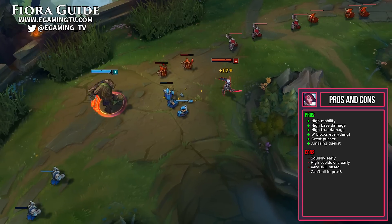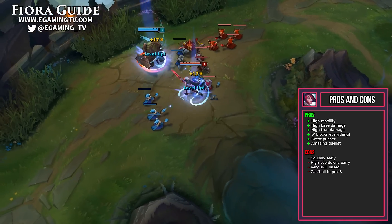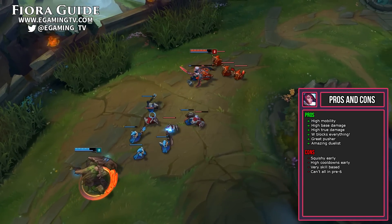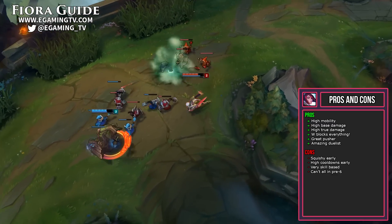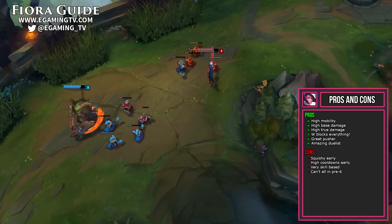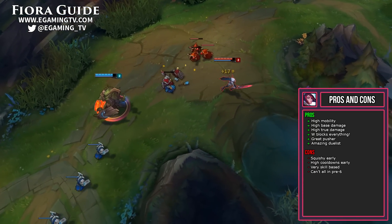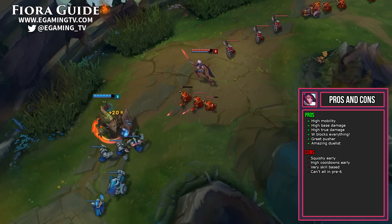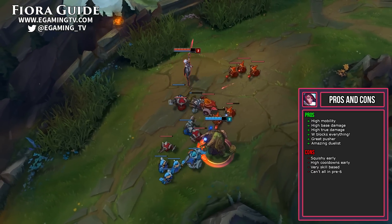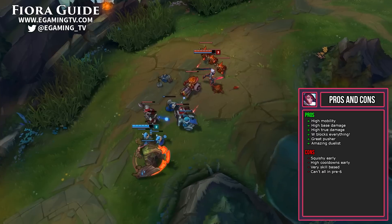Although Fiora is a strong champion, she still has cons. She's rather squishy early on, which can be tough as a melee champion. You can help negate this by using your W effectively to negate high-damage abilities. Fiora may also have trouble getting onto targets since she can't all-in very effectively pre-level 6. Her abilities have high cooldowns early on, so she can't burst quickly. She's also skill-based in that she has to hit vitals for increased damage and use her W to block return damage and CC. Early on she can feel weak against certain champions, but later in the game she really goes to town.